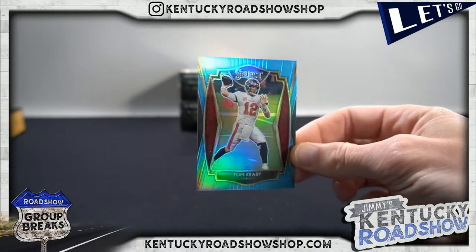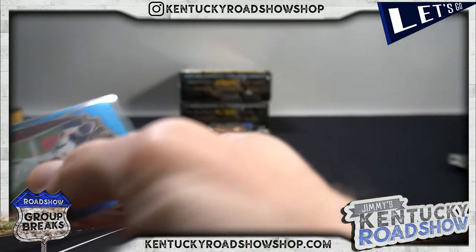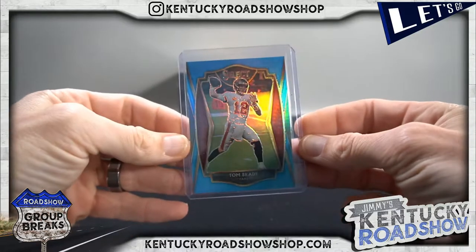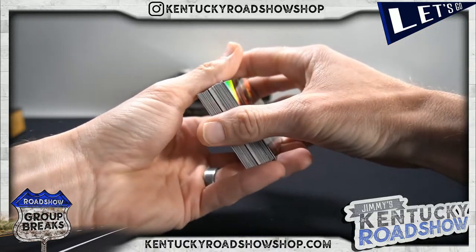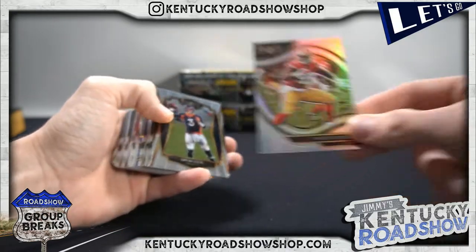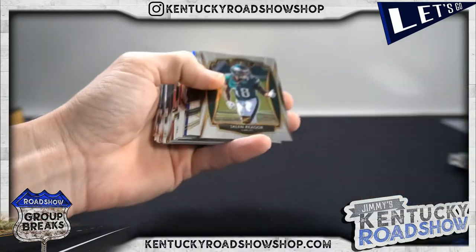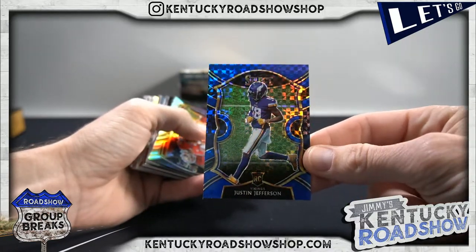Jordan Love silver phenomenon for the Hoff — Broncos. TB12 teal, 71 out of 99. Bucks, and this one is John — I think there's only one John in the break. Javon Kinlaw field level. Jace Young, Tua. Jason Moore silver. Jalen Rager. Justin Jefferson blue — you boys, to 175.